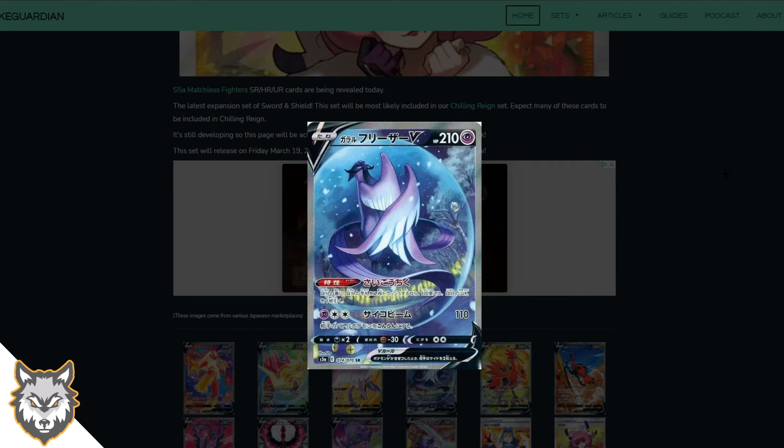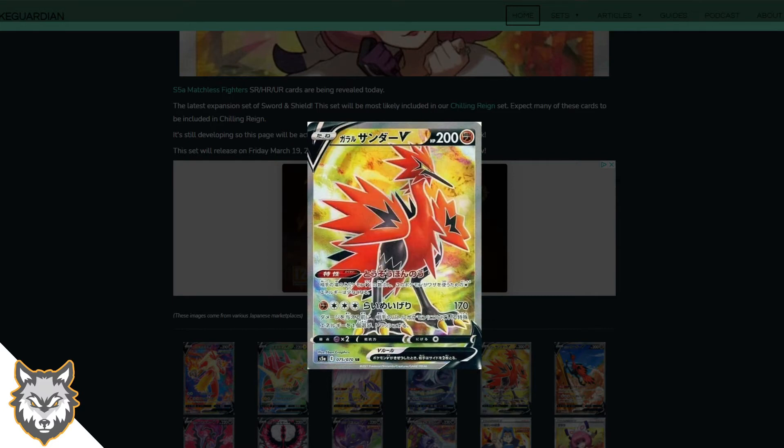Now we get into the alternate arts — Galarian Articuno alternate art. It's kind of like floating above some kind of lake, there's a Swablu there and a Rufflet up top. That is so cool. I love the alternate arts and they need to keep doing them — they're so cool. This is an epic card.